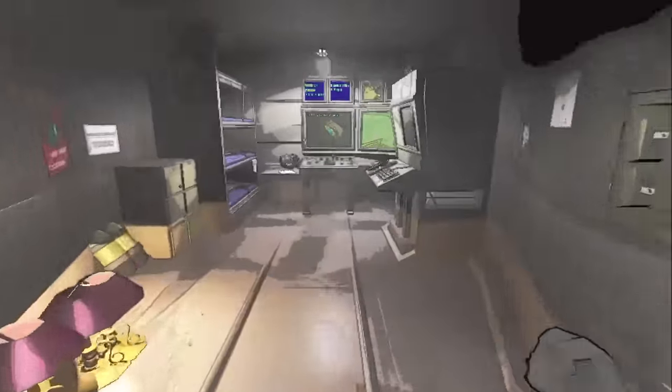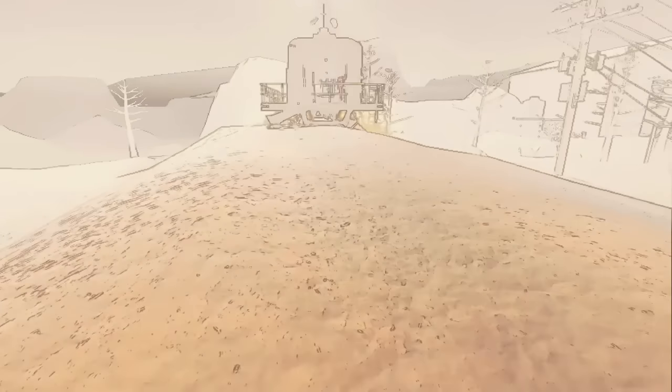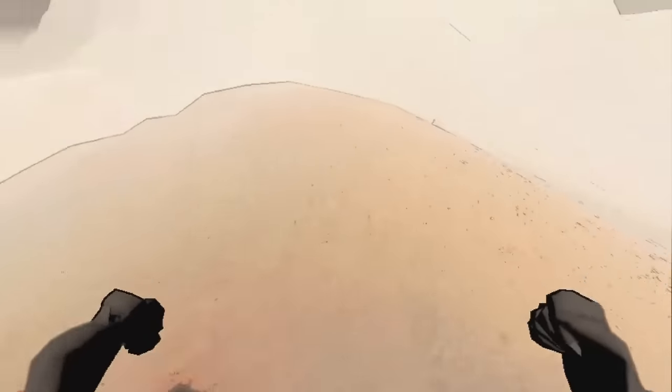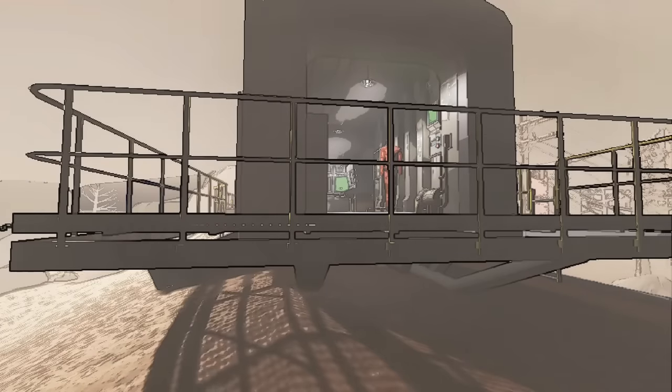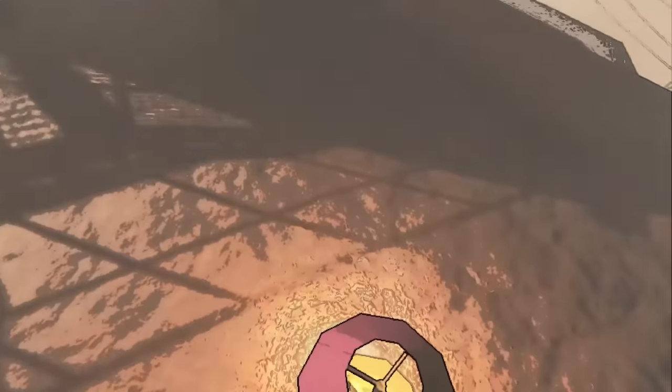So here I'll take off, and what I need to do is run in at this angle and jump. You can see I get launched — that's the first step. The next step is, when you get launched, drop the item you're holding midair.